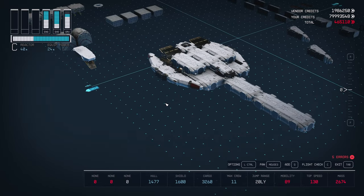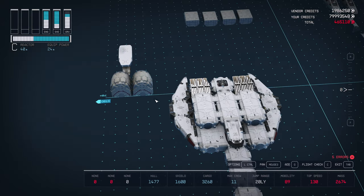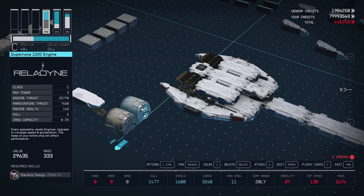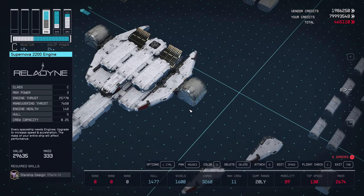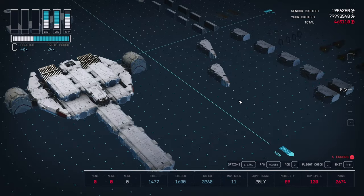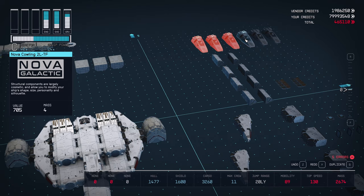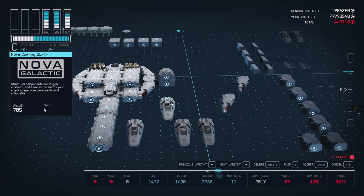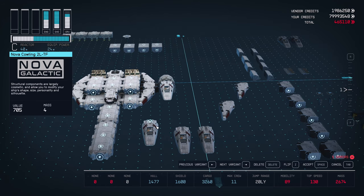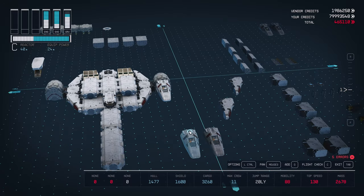Next, take your remaining two engines and bring those over. Attach your engines to the hook points on our wings. To finish off our engines, bring over four of the cowling TF pieces. Take one and attach that to the top hook point of our engine. Take another one, flip it so it's upside down, and place that below the piece we just placed. Now do the same on the other engine.